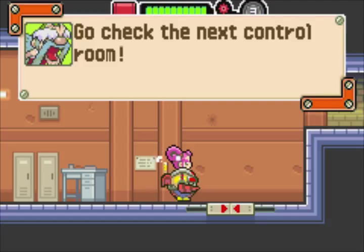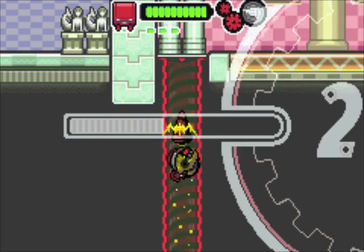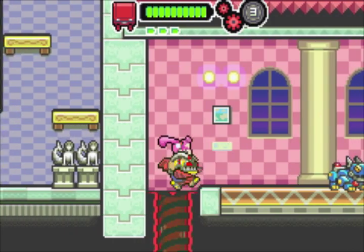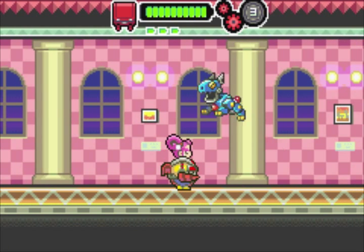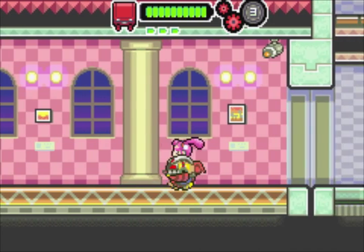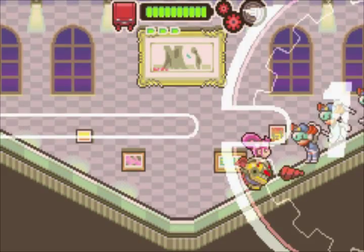Excellent, the first lock has been released. Go check the next control room. And that's it for this first lock — now we are the masters of unlocking. Let's deal with this little blue scooby-doo thing. And now the robotic form. Okay, we are back at the gallery, as we can see here. This place will have a wave of enemies once again, so we have to be careful with these dudes.